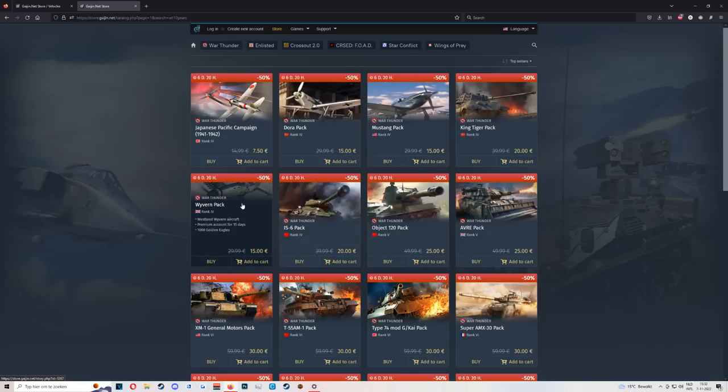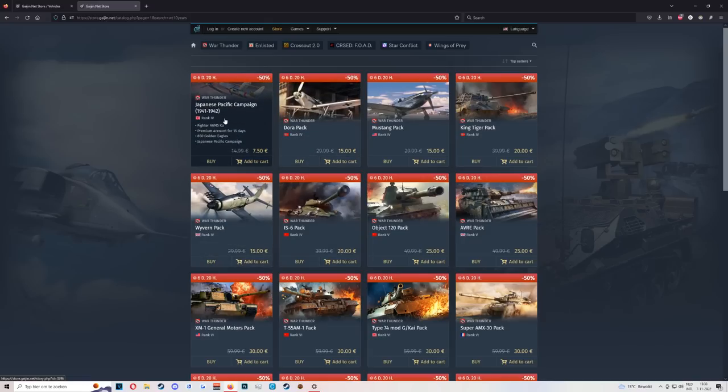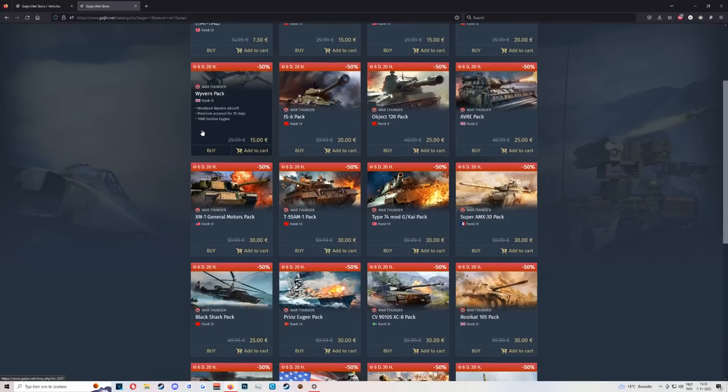Then we get the Wyvern. The Wyvern is actually pretty damn good at 4.0 — 650 kilometers an hour on the deck, which is absolutely stupid fast. Definitely worth the pickup for Britain. It is one of the most consistent grinders you can get, especially for the British. You get an air spawn, about 1200 rounds of Mark V Hispanos, and you are just absolutely stupidly fast. Nothing will catch you — you are quicker than some 6.0s.